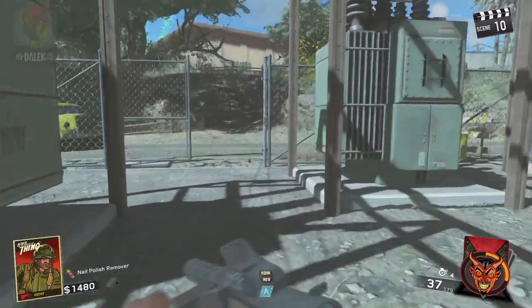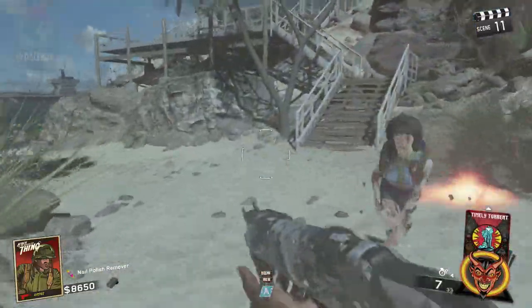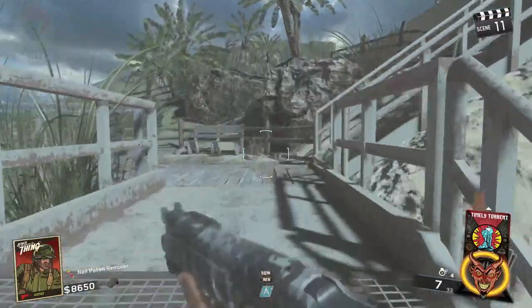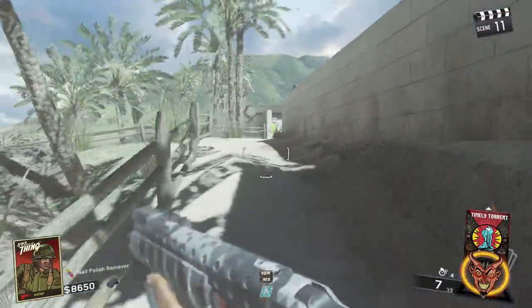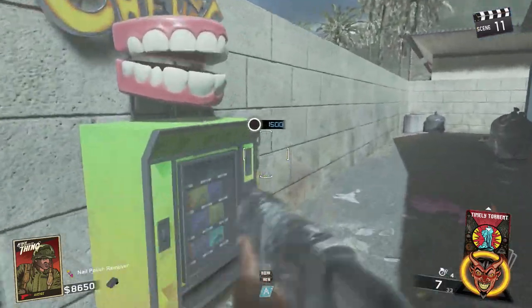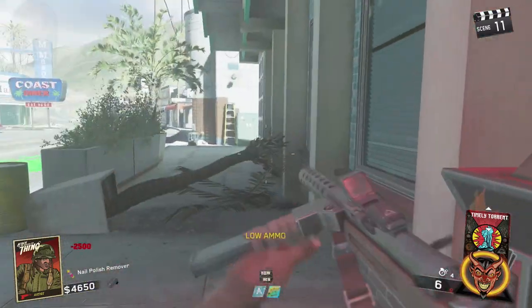Now make your way back towards the beach and go up the staircases which will lead you over to the main road area. You'll notice a new perk hidden in a little corner, but you'll also notice Tough Nuff out in the open by the grocery store. Just pick that up and you've got yourself Tough Nuff and you'll be set for the rest of the game.